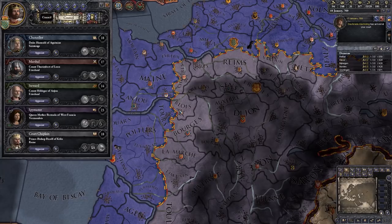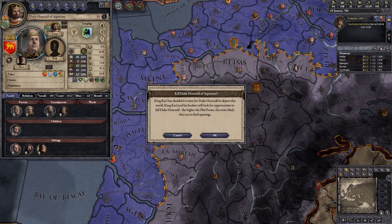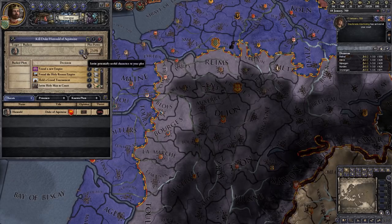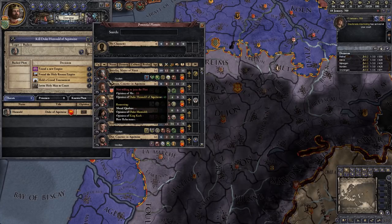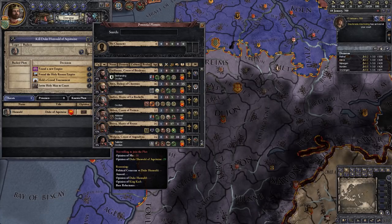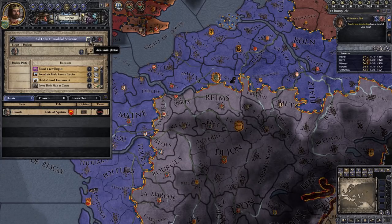What we could do — going back to our chancellor — is click the little button below his shield and choose a plot. The only option you will ever have is the kill plot. If we click on that and click OK, we have a total plot power of 23. Clicking the plus button gives us a list of all the people we could invite to the plot — these are all potential plotters. Most of them have a red thumbs-down icon meaning they wouldn't really join the plot, some will have a green thumbs-up, and some will have a yellow flat hand meaning they may or may not join.